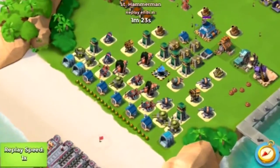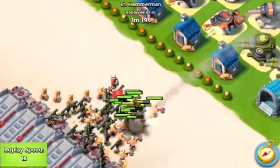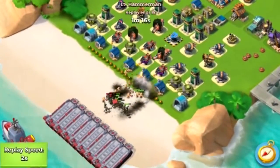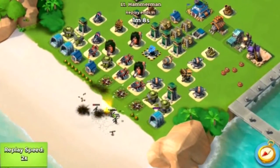So he puts down zookas, warriors, and medics right away. Speed this up — and the mines took out most of them, and the rocket launchers took out all the zookas.